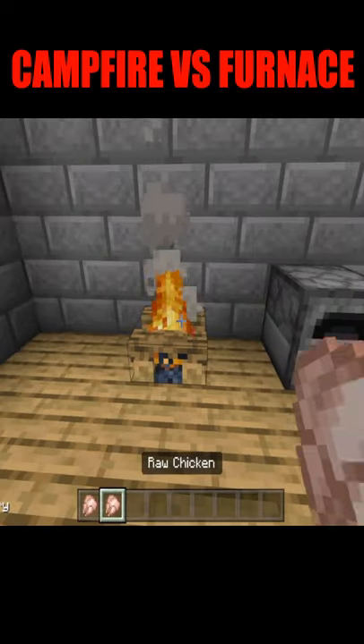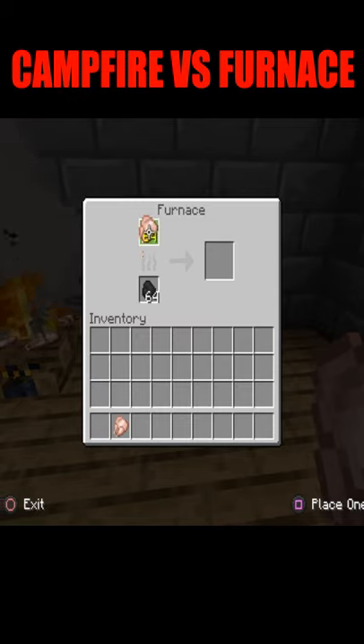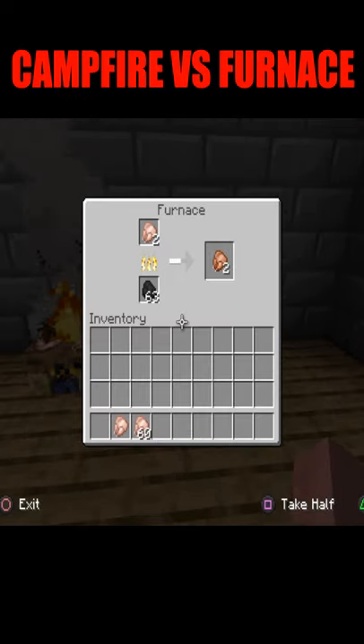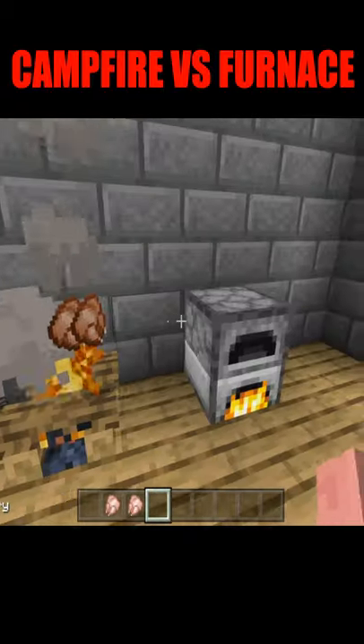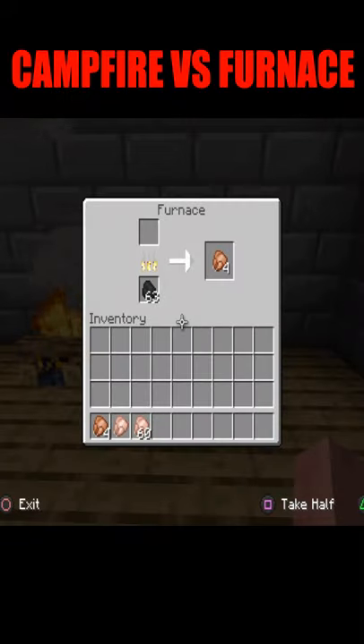Now we're going to cook stuff on it. We're going to toss four raw chicken on the campfire and put four raw chicken in the furnace to see which one cooks the fastest. You have to put fuel in the furnace, and it takes a bit for it to cook the chicken — and as you can tell, the campfire has already finished its four. Even with the head start, it still takes a bit longer for the furnace.